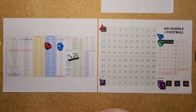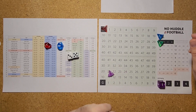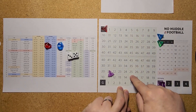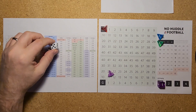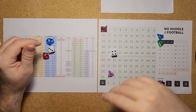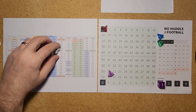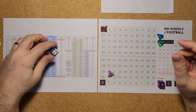We have our No Huddle Football game field and play clock, with downs tracked using Minnesota and Kansas City numbers on the field. Minnesota always goes one way, Kansas City always goes the other, so you can keep track of where things are. We roll a d6 for the coin toss — 1 to 3 is the visiting team, 4 to 6 is the home team. Minnesota wins and defers to the second half, so Kansas City gets the ball first in the first quarter.